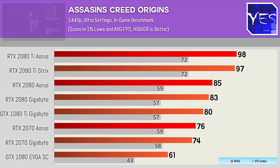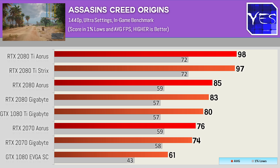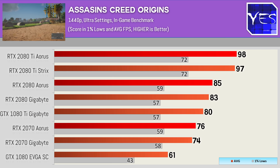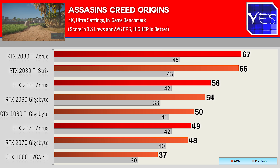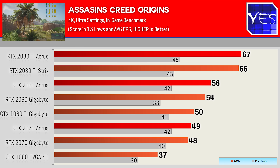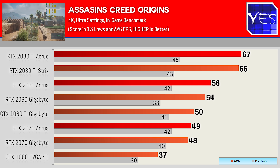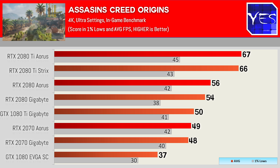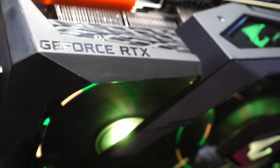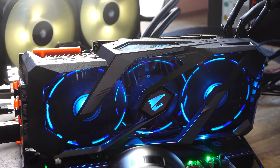Moving on to Assassin's Creed Origins at 1440p max settings, we saw the 2080 beating the 1080 Ti with the 2070 coming close, then stepping up to the 2080 Ti scoring quite a victory. I was kind of surprised — the 2080 did pretty well, coming closer to the 2080 Ti than to the 2070, spreading its wings in this title. At 4K the Aorus 2080 was going very hard out of the box, sort of redeeming the 2080 in its difficult price performance spot.